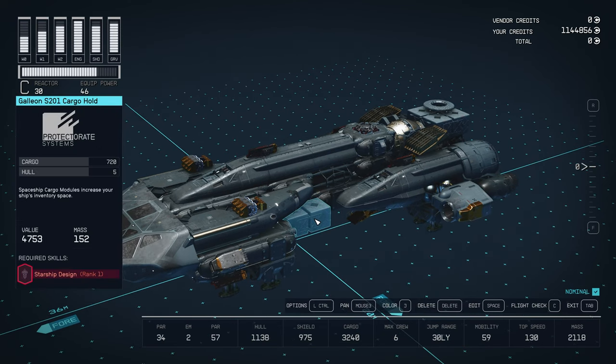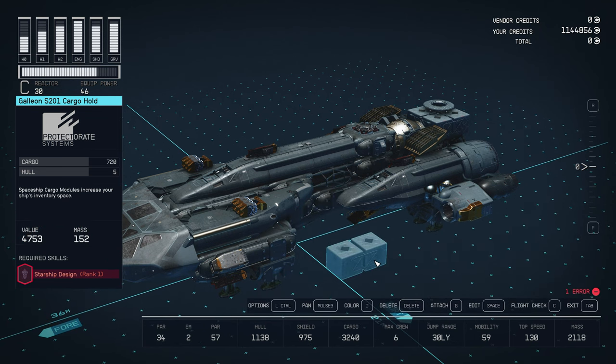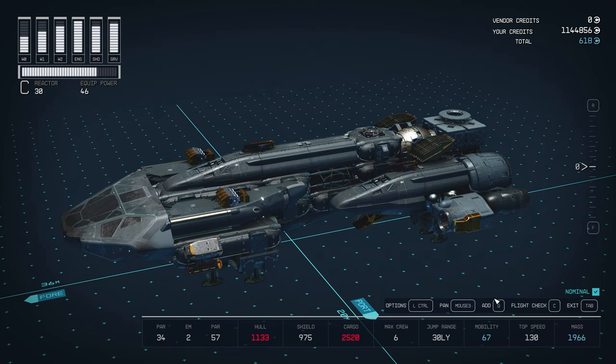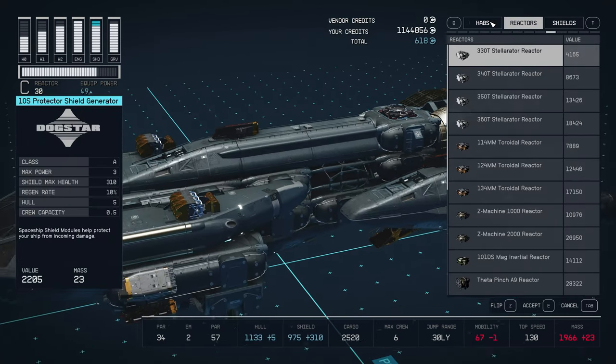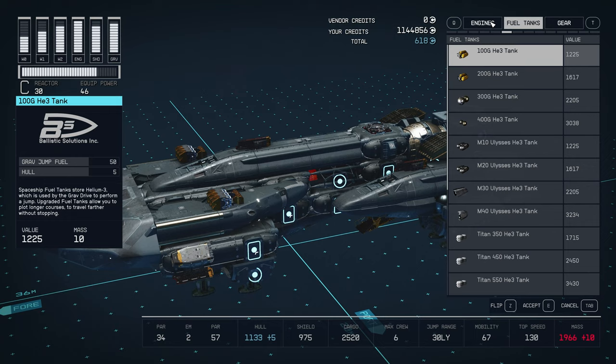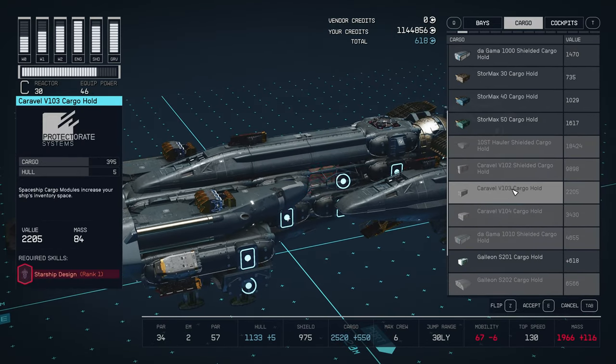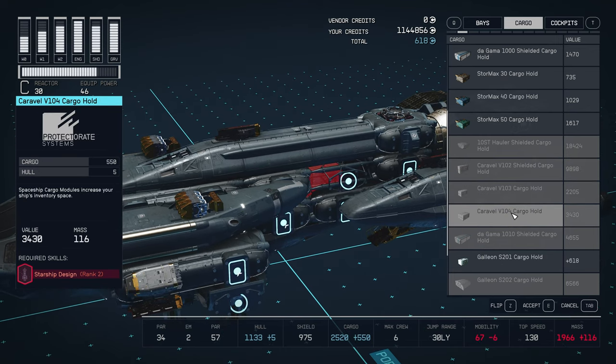We'll take the cargo, for example. This particular ship came with this particular one, which is an S-201 cargo hold, and it holds 720. Let's say we want to upgrade that. You can see that is Starship Design rank 1. If we take that off and delete it, we're going to need to add a new cargo hold. So let's go into add and find our cargo. You can see these ones down the bottom — they're all grayed out. I cannot put them on.